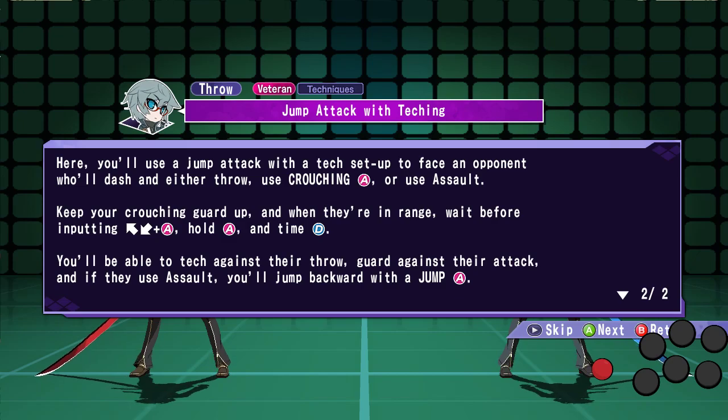So what it's basically saying is: you just crouch guard, then when they get close and are about to input their move, you quickly hit up, then hit down, then hit A, and then hit D at the same time.